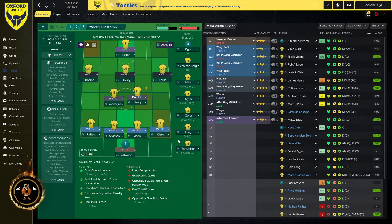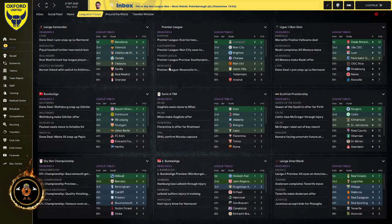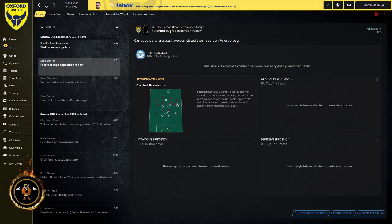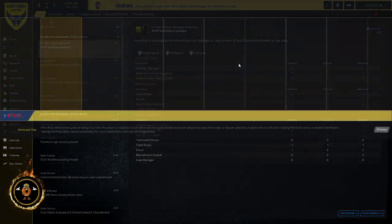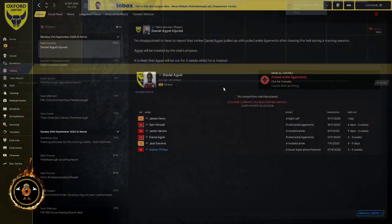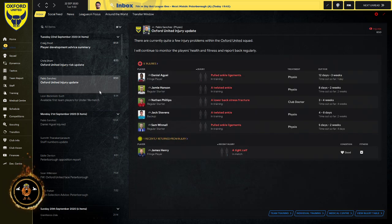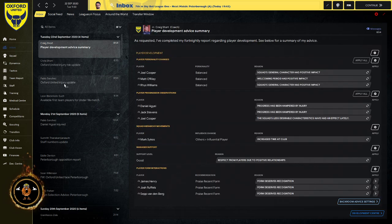In part 5, we're going straight to a League Cup game against Peterborough United. I wanted to show how this formation performs. We've had a couple of players go out injured — Agri and Winnell. Winnell is injury prone, which was the case when Oxford signed him in real life. He's only played a few games for us but has scored a goal. We've got a bit of an injury crisis happening now.